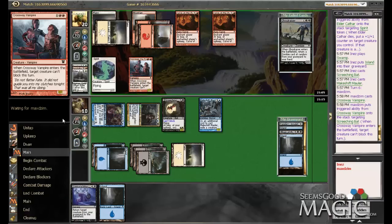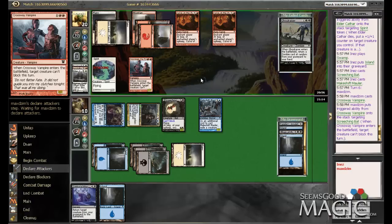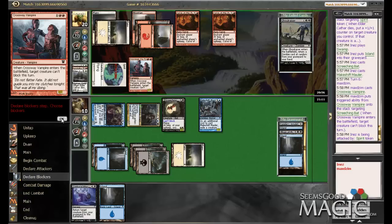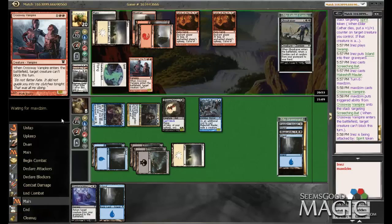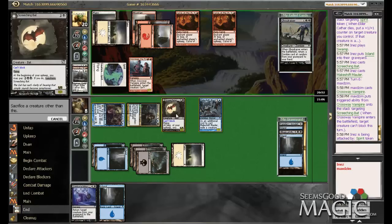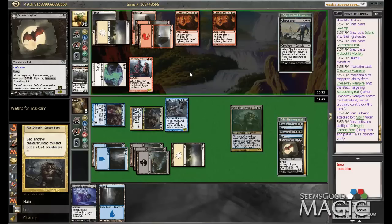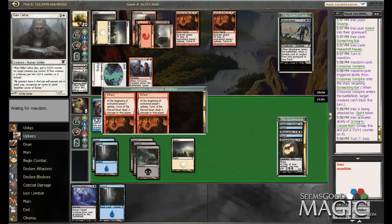So I'm going to be taking a little more damage than I would like — I'm going to be at six. Dangerously low on life here. I'm gonna sack our bat; I can always bring that back later if necessary. We're going to destroy his spirit.